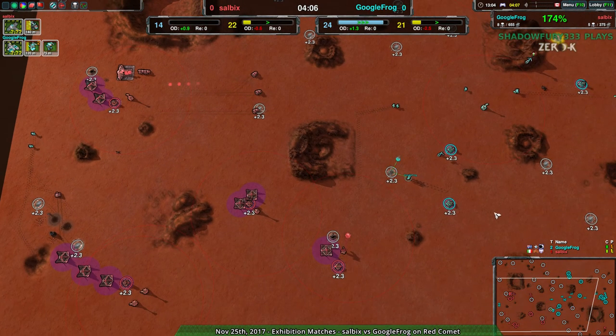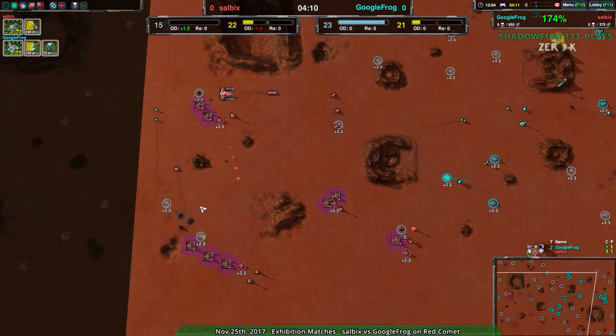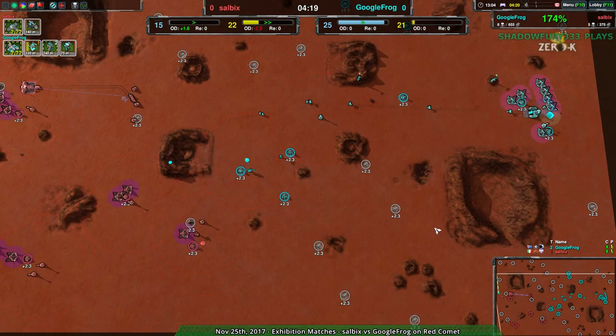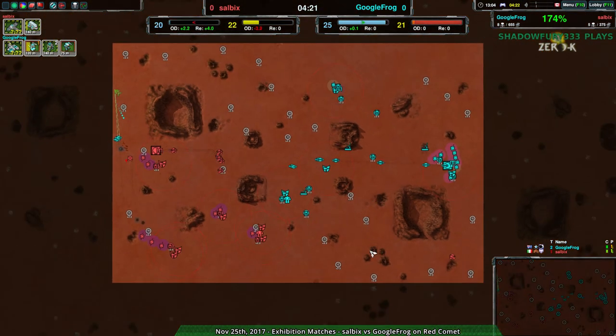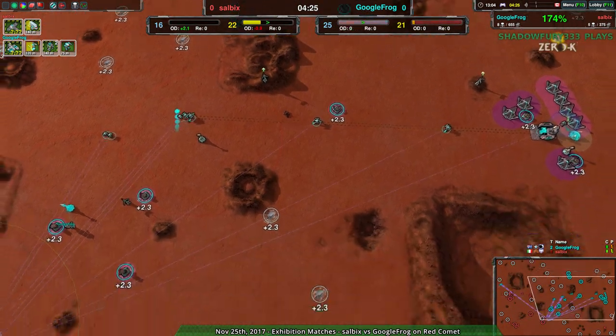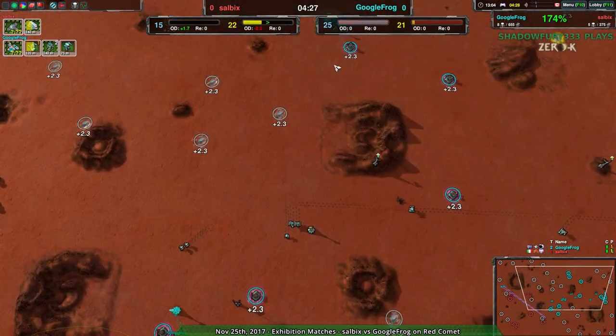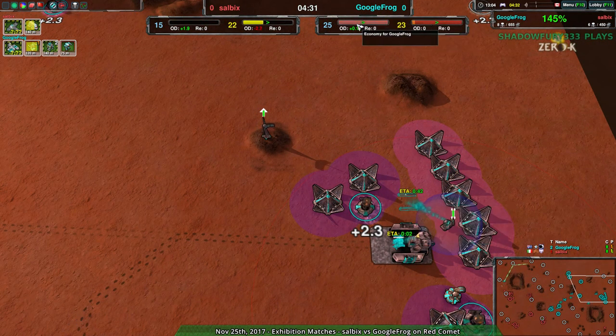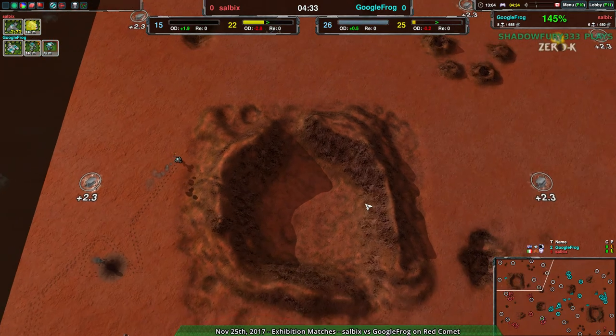Salvix now has no other constructors besides their commander. This entire southwest section will not be expanded into — that's easily five metal per second that Salvix would love to have. They're already seven behind. It's going to grow rapidly as Google Frog continues to expand into the center and secures the southeast as well. Google Frog is focused more on power and caretakers. They are starting to excess metal, but they're still way ahead of Salvix.